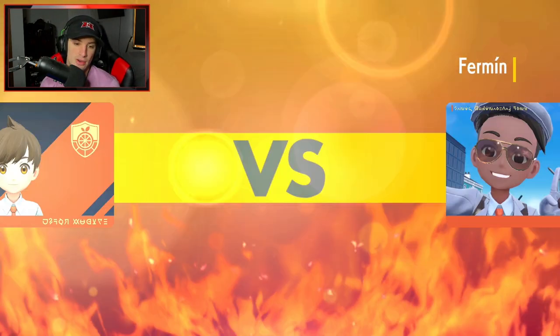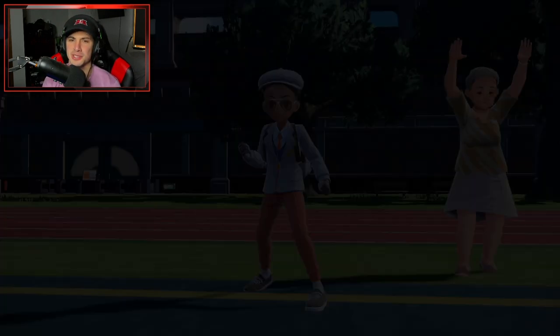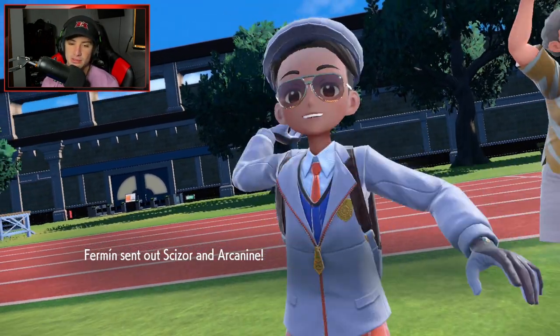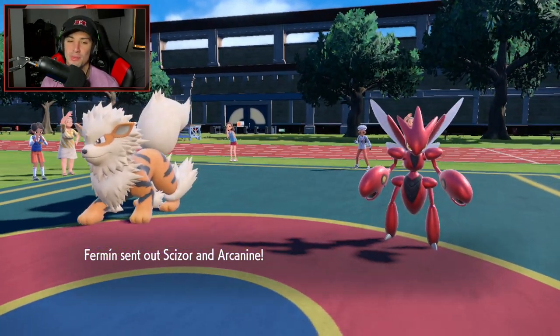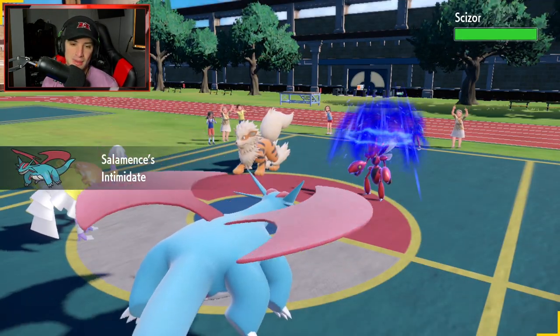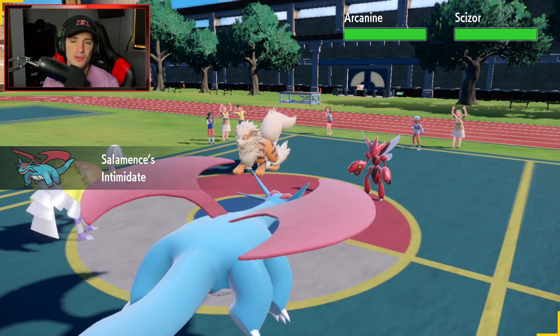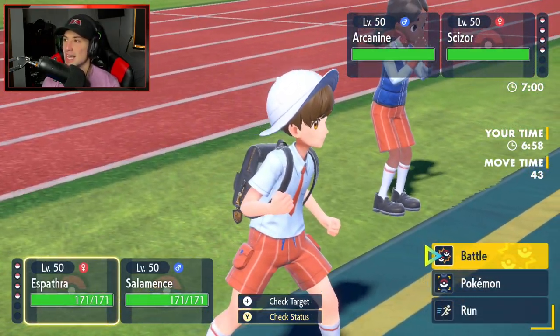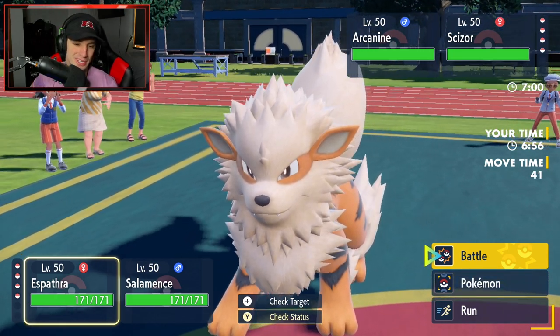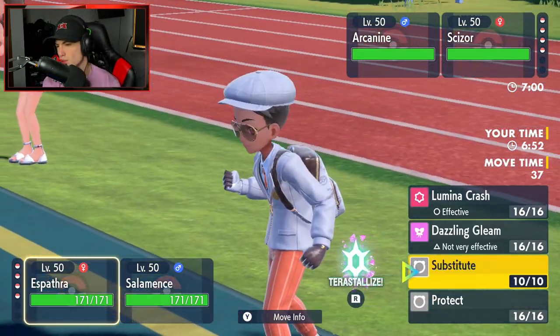Funny story - back before I played competitive, I only really started in the Sword and Shield era, and I didn't like Pelipper at all. I thought the design was lame. Now Pelipper is one of my favorite Pokemon. He's just so good on the ranked ladder - I love his design nowadays. I guess I just had to grow into it. Our opponent leads Arcanine alongside Scizor.